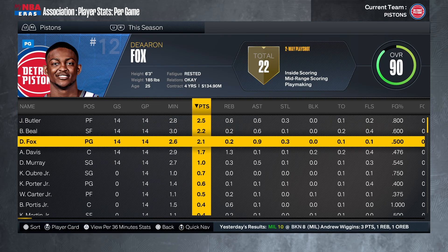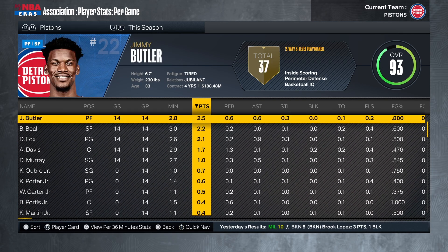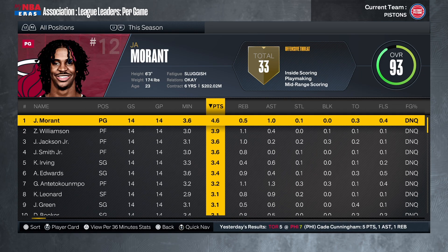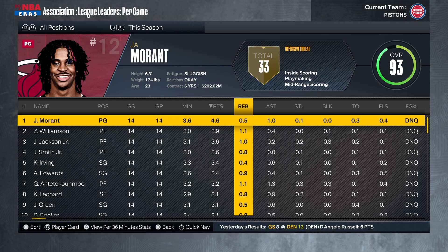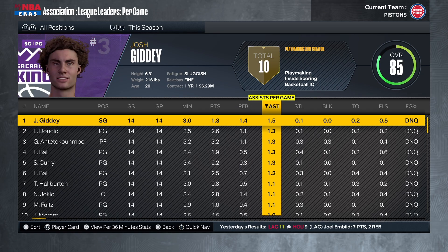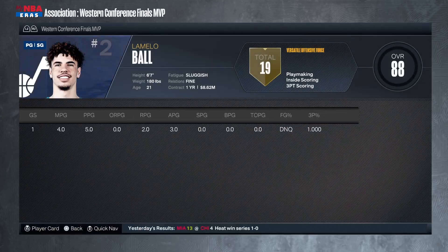Jimmy Butler, Bradley Beal, De'Aaron Fox, Anthony Davis, DeJounte Murray, and a bunch of juniors — come on, man. This is pretty embarrassing. Let's look at the league leaders. John Morant led the way with five points per game. Zion Williamson had four points, Jaren Jackson Jr. four points — that's a junior I could have gotten. Nikola Jokic killing it on the glass with 1.4 boards per game. Josh Giddy with 1.5 assists. It's pretty surprising we didn't even make the play-in.